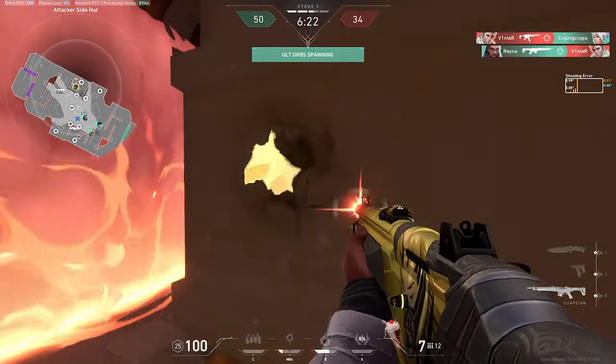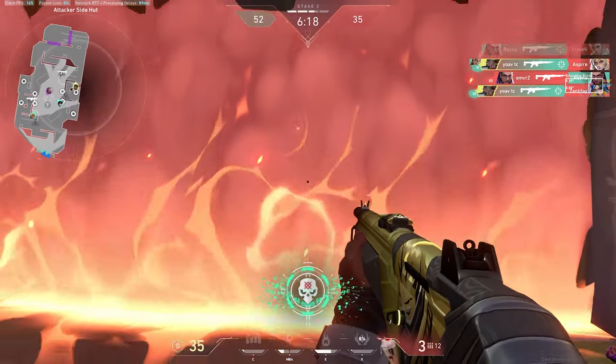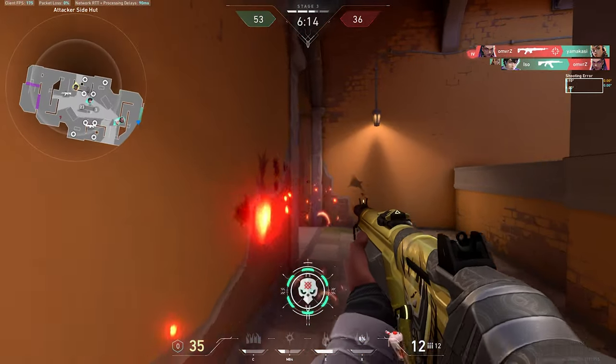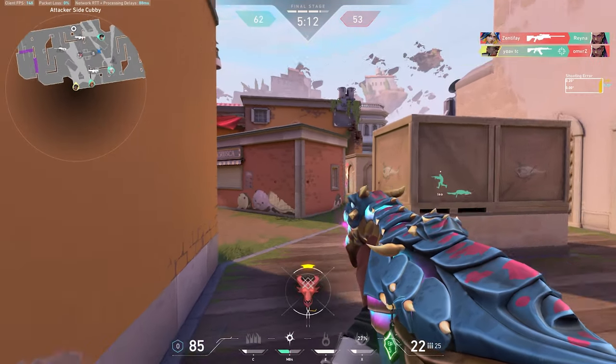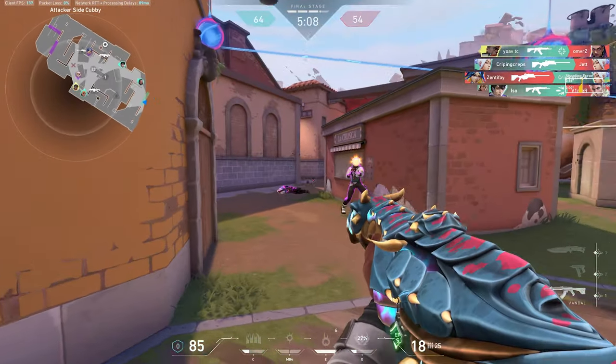Enemies and teammates could still walk through it and hear through it, so it's not as strong as Astra's Cosmic Divide where sounds are heavily muffled, or Sage's and Deadlock's walls where players cannot go through them. I think it's a good balance and could make Phoenix a way better agent at entering site and making space for his team.